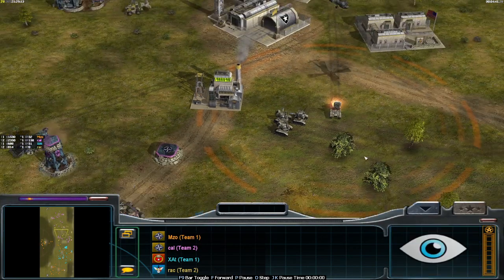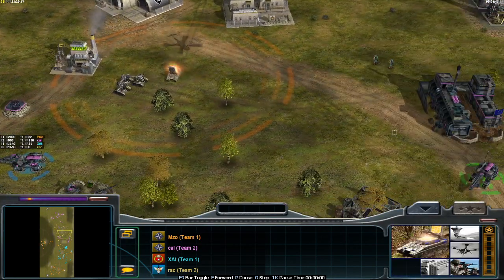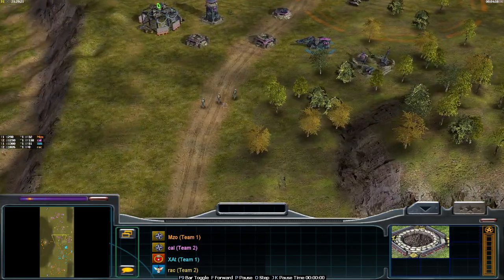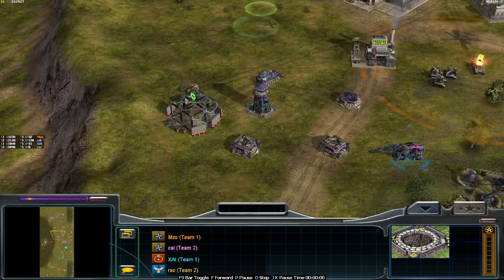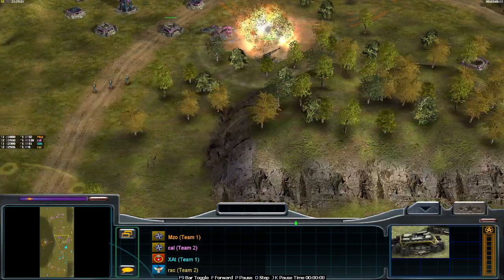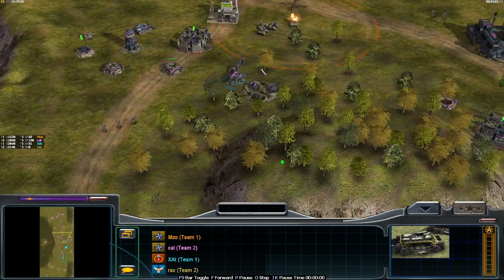We have Guardian drones not yet upgraded, a microwave tank, and more fortifications. It seems that Calvin is making a full-fledged Maginot line with a lot of reinforced fortifications, and we see a Maul Mine Layer trying to snipe that at long range.